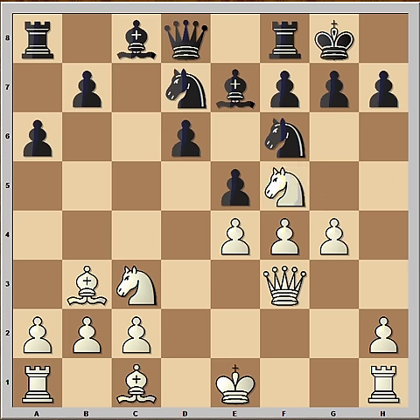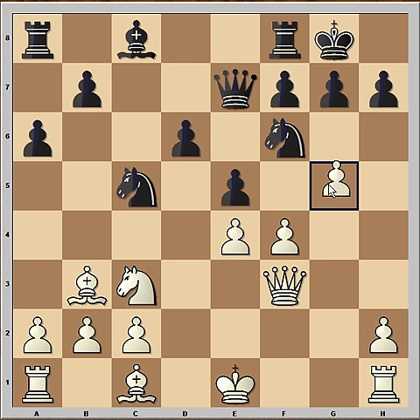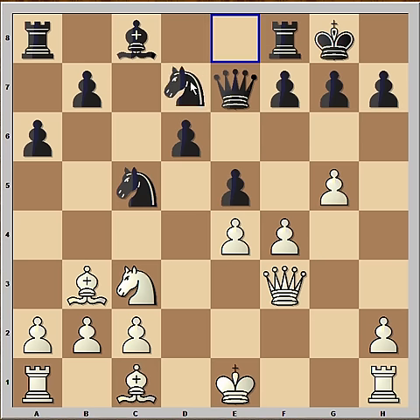Judith played knight to f5, attacking the bishop. Knight to c5, knight takes bishop, queen takes knight. And now the knight on c3 can't wait to jump to d5, which is a fantastic square for the knight. So Judith played g5, chasing the defender of the d5 square. Knight from f to d7, and now knight to d5 is possible.